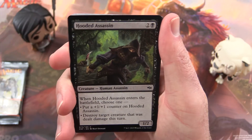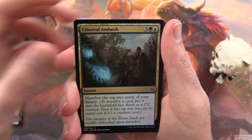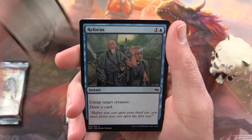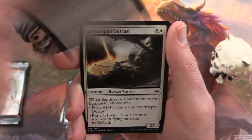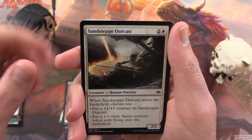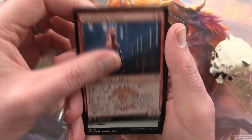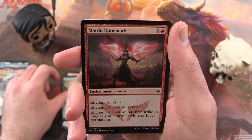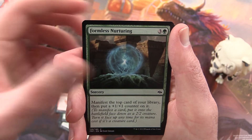Alright, what do we have? Hooded Assassin, Ethereal Ambush, Abzan Advantage, Refocus, Douse in Gloom, Sandstep Outcast, Smouldering Efreet, Hunt the Weak, Madu Rune Mark, Formless Nurturing.